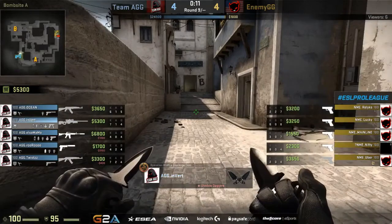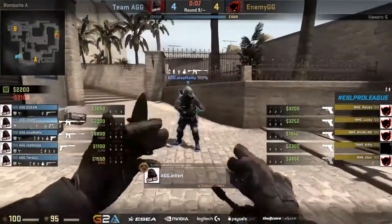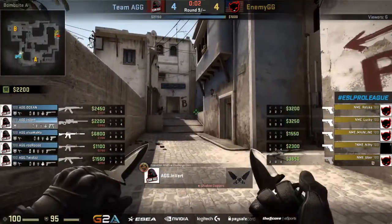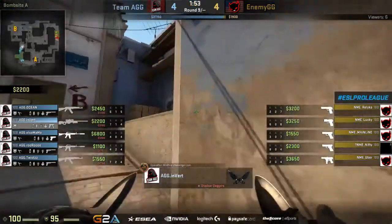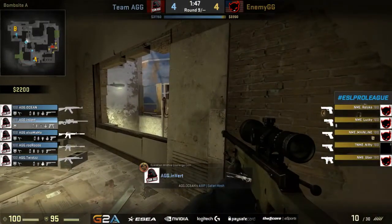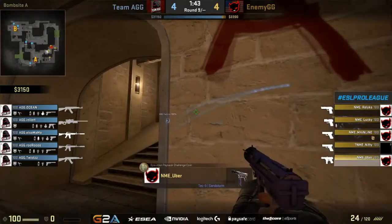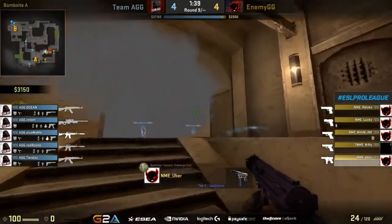It's a close matchup. You see the little bit of a change on the AGG side — the AWP coming into play. Now that invert's got that, he picks up three kills in the round he has it. They go for that mid presence, that aggression up mid, which opens up the underpass peek, and he finds that opening pick. Already, 15 to 20 seconds into the round, gives his team an advantage moving forward — nicely done from him, and AGG just capitalize on it as the round goes on.